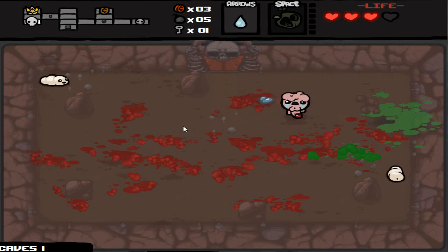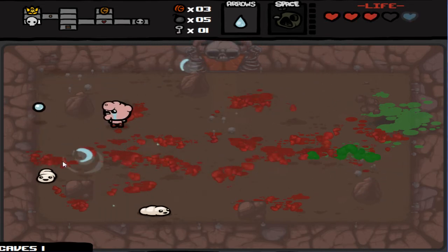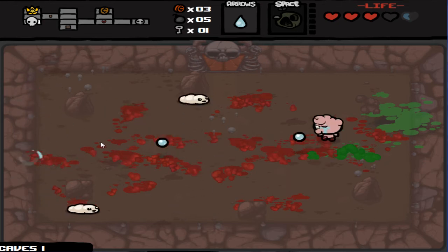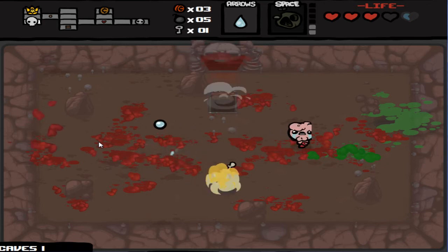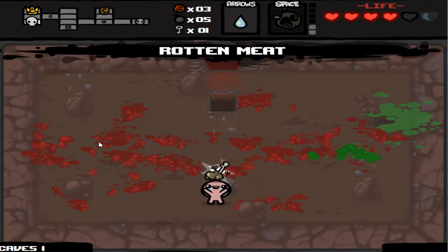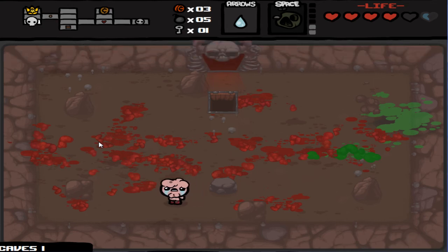So I end up with like five or six chargers at one point, which is pretty bad, but I end up getting through it. It's manic — the room is really small. Another thing: even though he's floating in the air, Fistula cannot go through rocks and over pits, so use those to your advantage if you can.